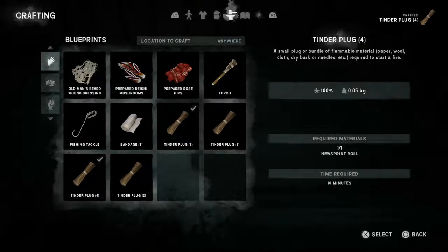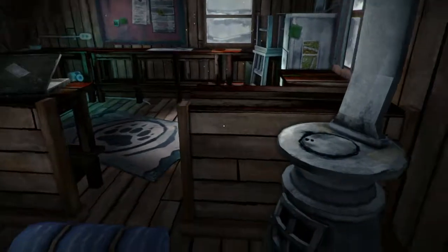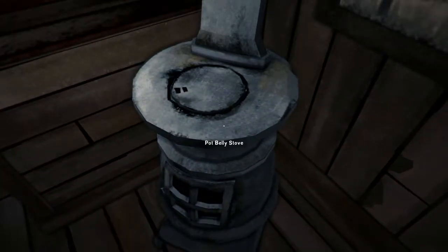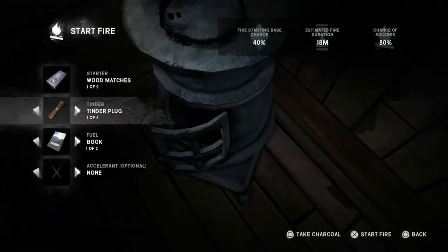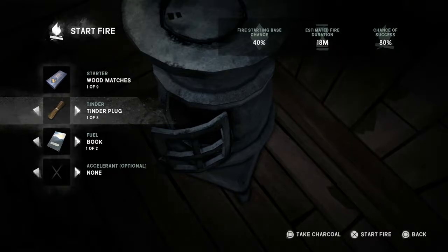Let's go back to the fire. There are four elements to fire lighting. What you do is just highlight the stove and press X. Then we've got the starter — which is wood matches in this case — and we've got tinder. We've got a nice choice of tinder plugs here.